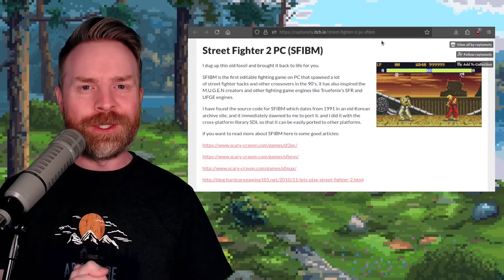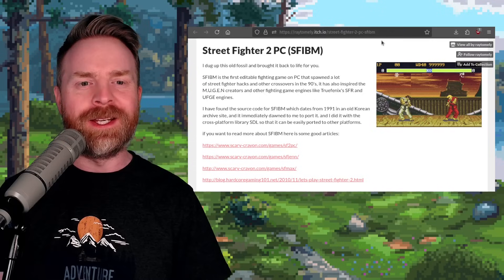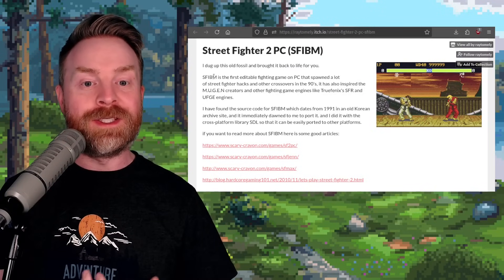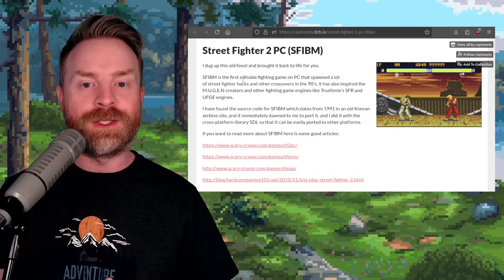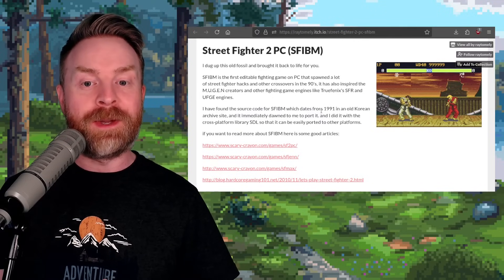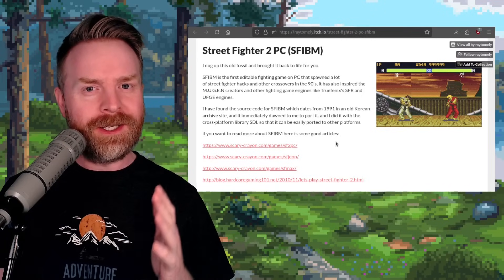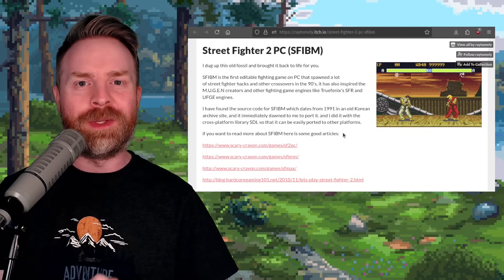Speaking of game preservation, next up we're talking about something that popped up on itch.io that surprised me — Street Fighter 2 PC, or SFIBM. This person says SFIBM is the first editable fighting game on PC that spawned a lot of Street Fighter hacks and other crossovers in the 90s. They found the source code for the game, which dates back to 1991, and it has now been ported and archived on itch.io. Link will be in the description below.